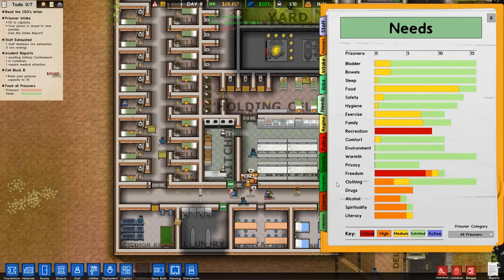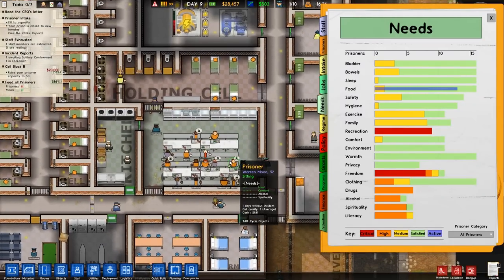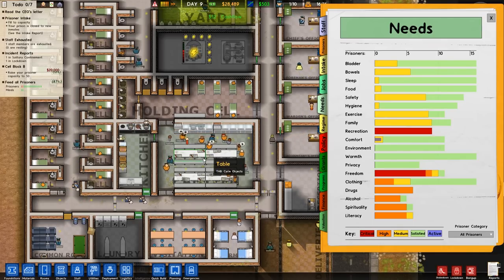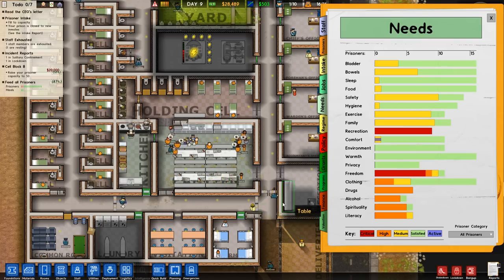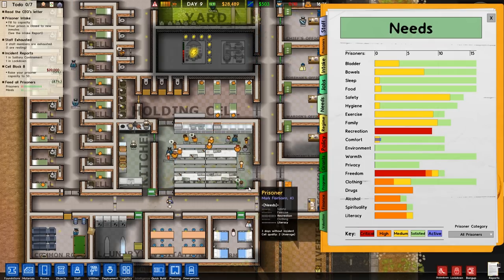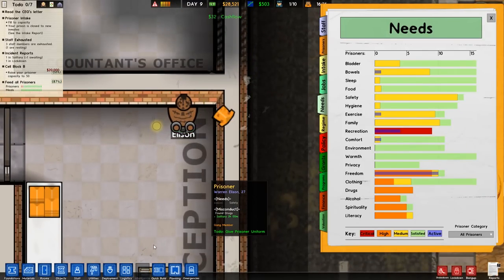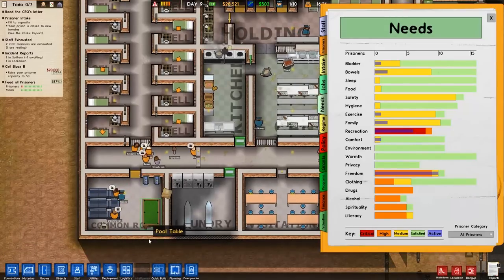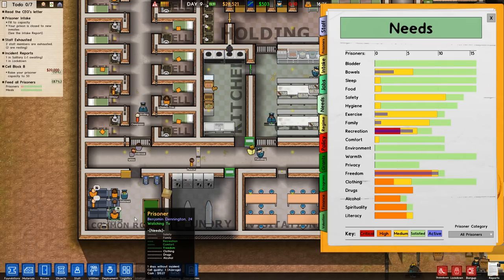They got let out and are going to have some food. Looks like one person's waiting for solitary — he's getting led there right now, so he's not going to get any food. Two people have not eaten. Oh, looks like somebody's being brought in — maybe somebody's jail time was up? They just brought us a new prisoner and it's another gang member. Which tells me we need to unlock intelligence just so we can see exactly how many gang members we have. Freedom and recreation should be going down now since we have this common room — that should address both of those issues.